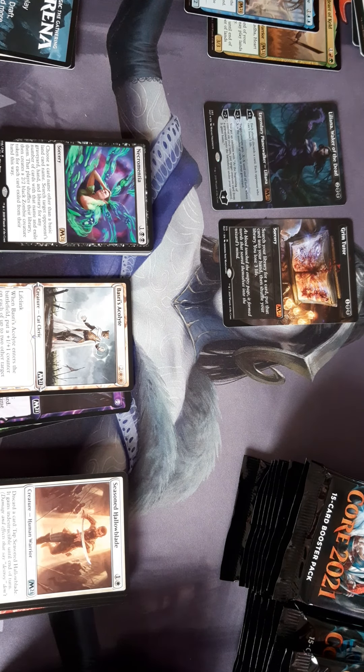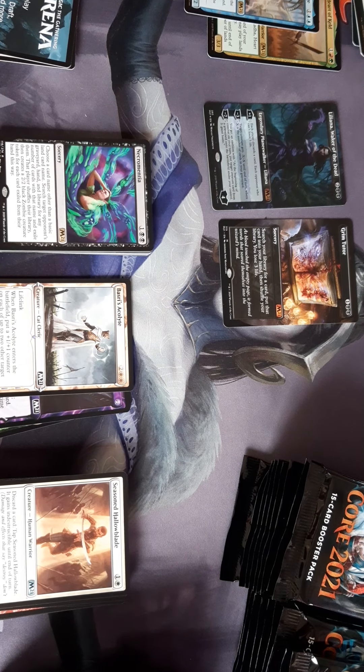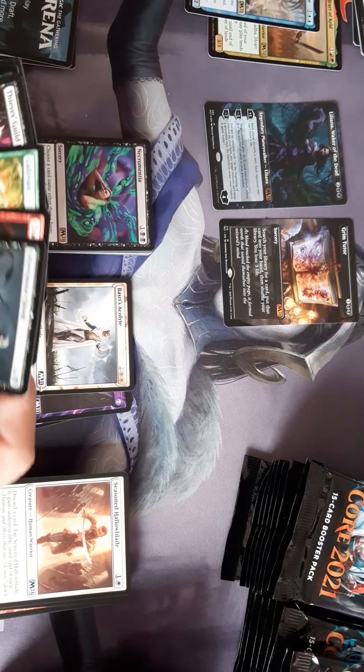Basri's Acolyte — is that the planeswalker? Basri's Acolyte enters the battlefield: put a +1/+1 counter on each of up to two other target creatures you control. That's a 2/1 — that's cool. Got another Cultivate — that's nice.